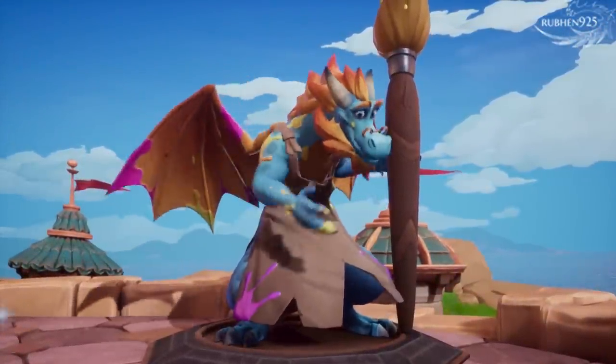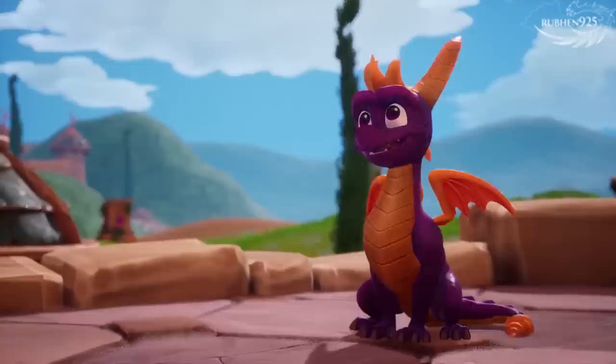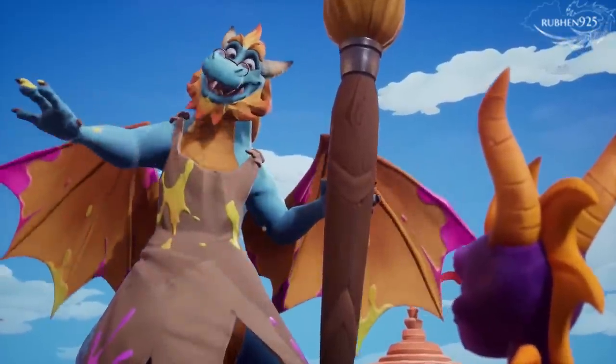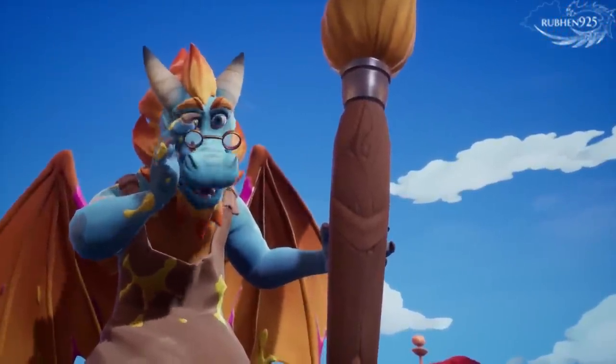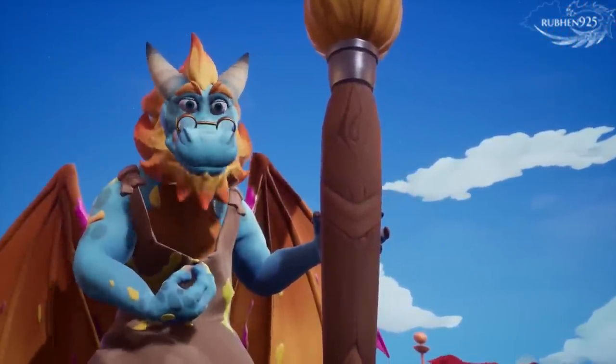Spyro, my friend, how about a hint on gliding? You bet! For the longest glide, press the jump button at the top of your jump, and try pressing the action button to drop down mid-flight.